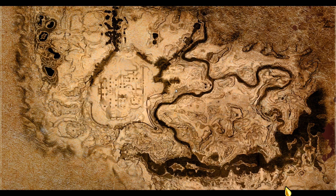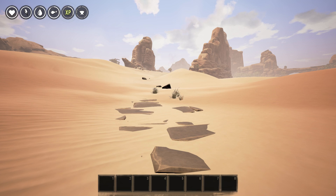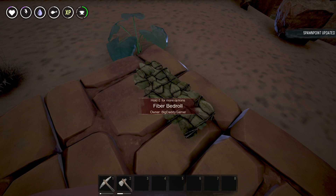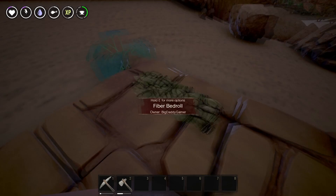Alright guys, I'm going to travel back over there — I'll BRB. Okay guys, made it back. Went and got the stuff off my body. And apparently you have to hit E on the bed roll and then it updates the spawn point — didn't know that. So now if we die, we should spawn back here no problem. I don't like how that opens the opposite way, but for right now I think it's okay.